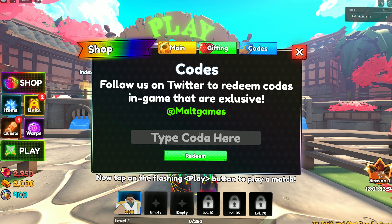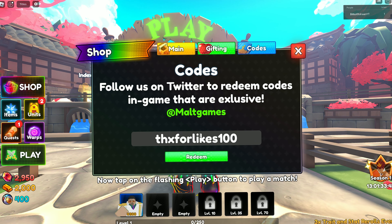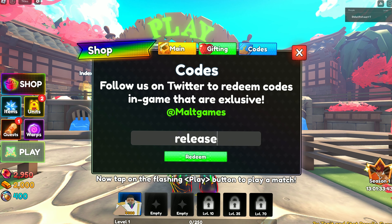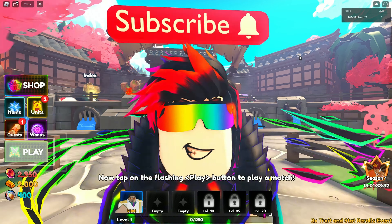The fifth code also gives you 500 gems. The sixth code is 'tryingforlikes100' — this code gives you 500 gems. The seventh code is 'released' — this code also gives you 500 gems.